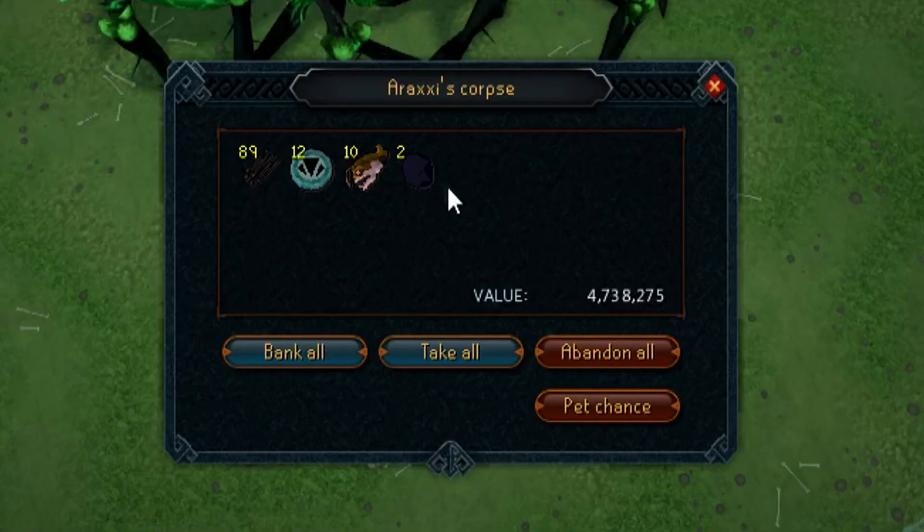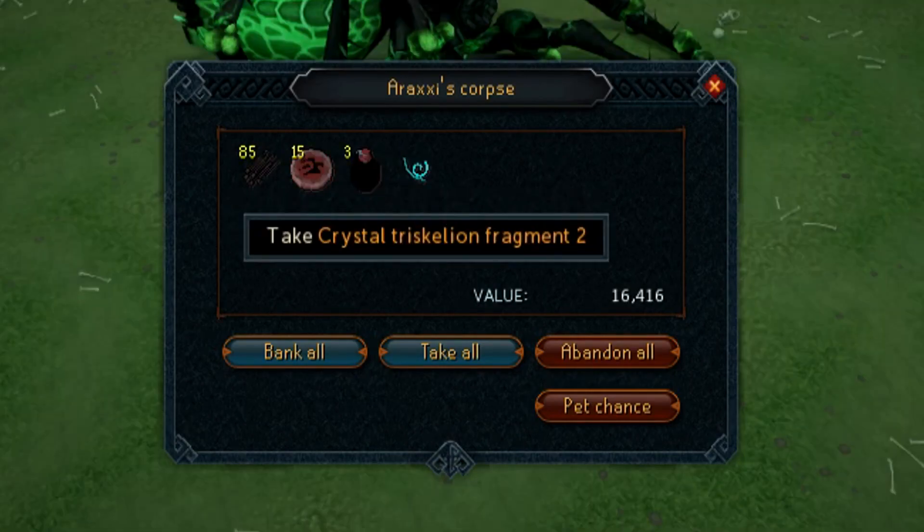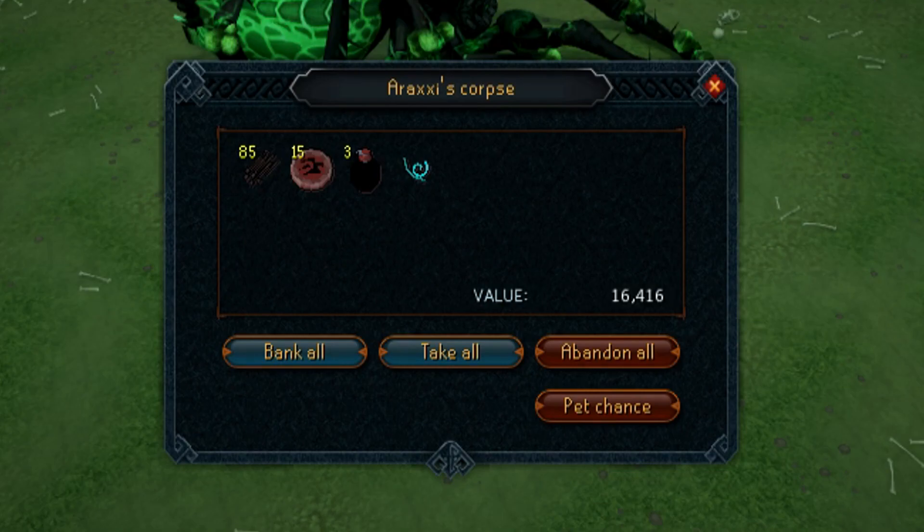The first kill of the day gives us two Onyx drops, a nice 4.7mm to begin the day. Hopefully this sets the tone for the rest of it. Remember we are looking for that bottom leg. And we get yet another Triskelion fragment — if we get one more during this episode I think we can make four keys, and I'll open them in tomorrow's video.